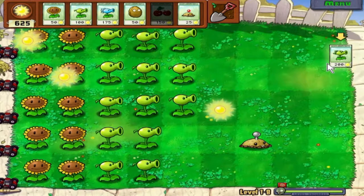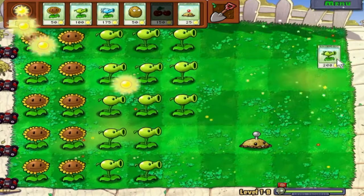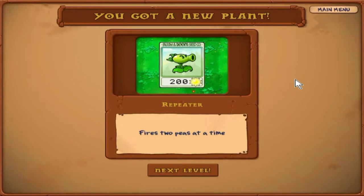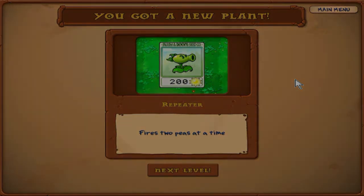We got our next type of plant — I believe our eighth plant. This is a Repeater. He's basically two peashooters in one space — takes up only one slot but fires like two peashooters. He's just a good plant to have, especially when you have a lot of sun. You can alternate between the peashooter and the repeater and they're really helpful. We'll be showing that off in the next episode. If you enjoyed it, like the video and subscribe. I'll see you all next time!